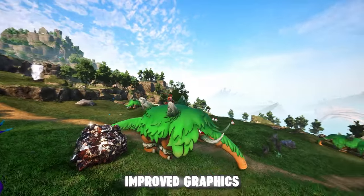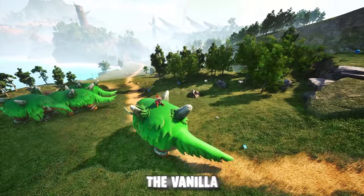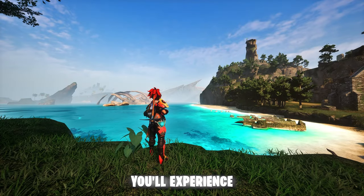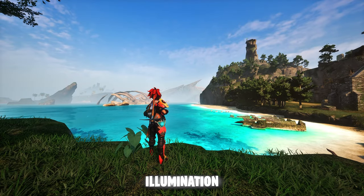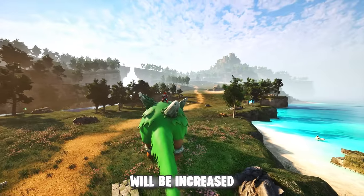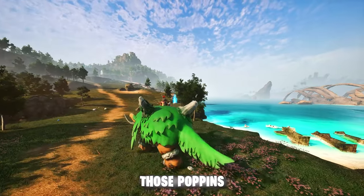The first mod is called Improved Graphics, and this mod aims to improve the vanilla graphics for both high and low-end PCs. You'll experience even better global illumination, better post-processing effects when it comes to bloom and motion blur, and your view distance will be increased, so you'll get less of those pop-ins.